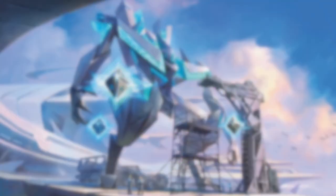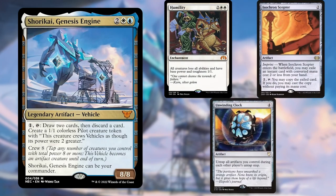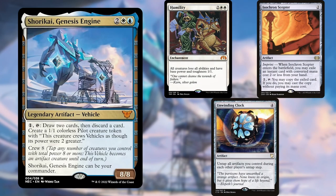Starting us off is Hidden Planet X, playing Shorakai, Genesis Engine. This is a Humility Control deck, as Shorakai is not a creature and can win through Humility, unlike a majority of other commanders — with another benefit coming as an outlet for Isochron Dramatic Scepter, since this commander doesn't require either haste or a turn to wait.